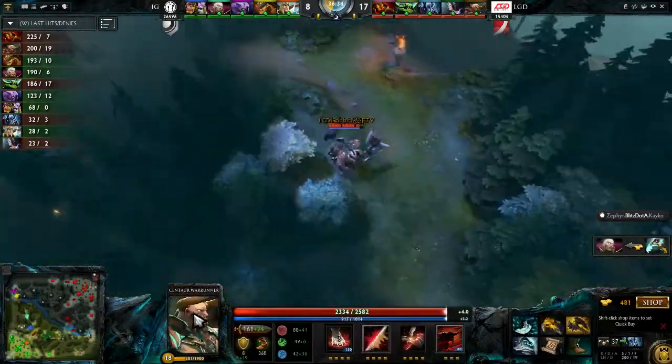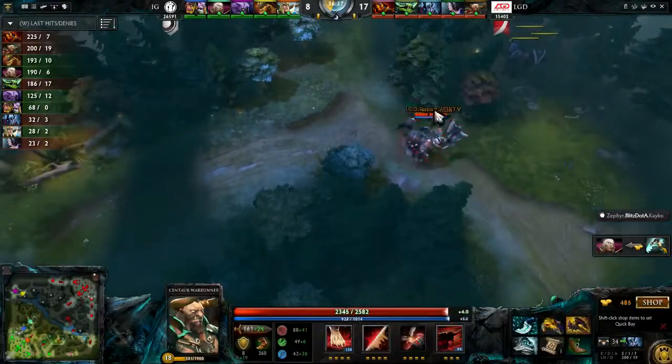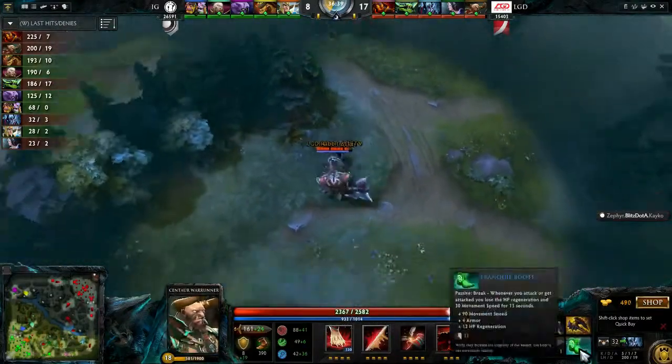He's got a lot of stuff now. Look at this Centaur — he's actually become even more tanky than the Viper somehow. He's got 2,500 health.